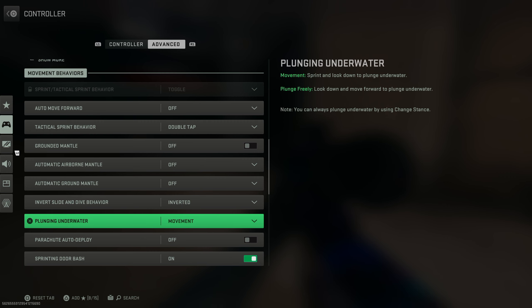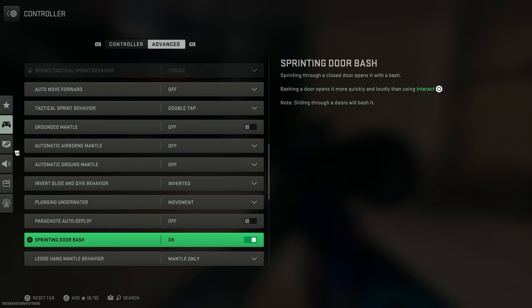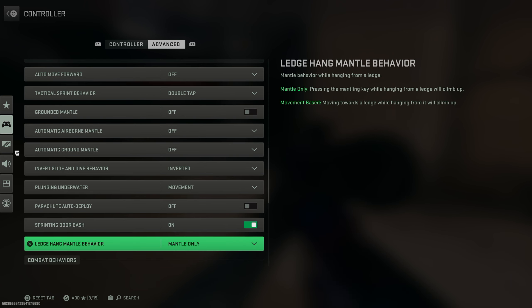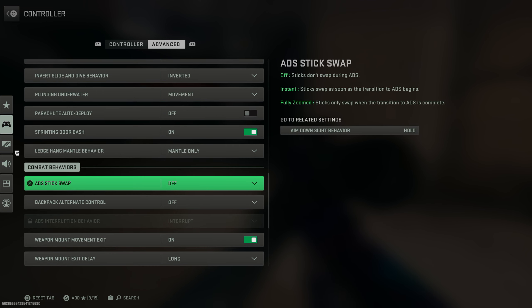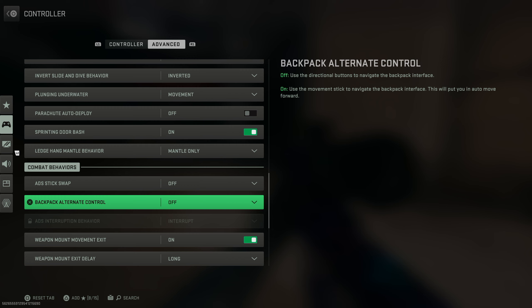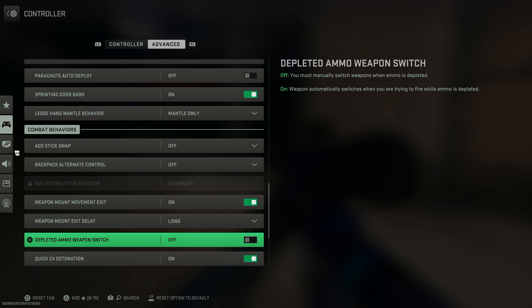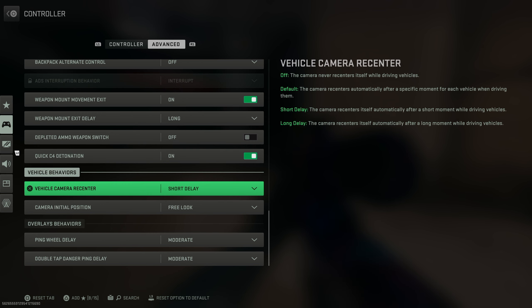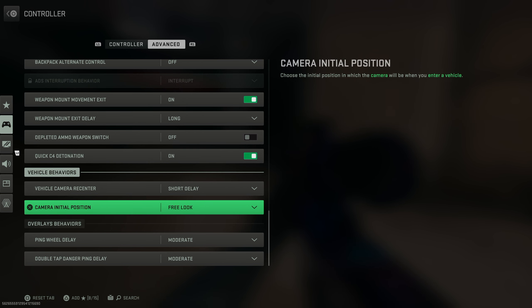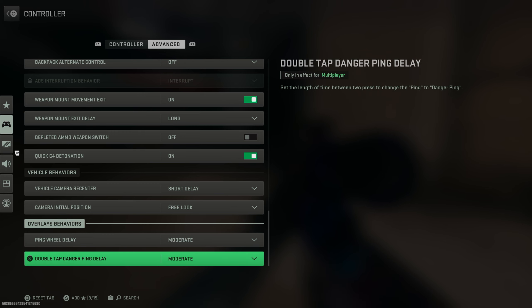Plunging underwater, I have set as movement. Parachute auto deploy, I have off — this is really important for warzone. Sprinting door bash, I have on. Ledge hang mantle behavior, I have as mantle only. ADS stick swap, off. Back back alternate control, off. Weapon mount movement exit, on. Weapon mount exit delay, long. Depleted ammo weapon switch, make sure this is off. Quick C4 detonation, very handy to have on. Vehicle camera recenter, short delay. Camera initial position, free look. Ping wheel delay, moderate. Double tap danger ping delay, moderate.